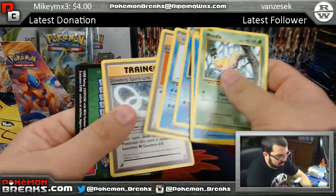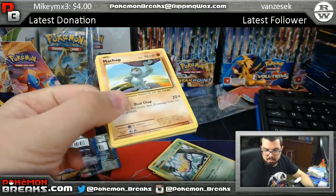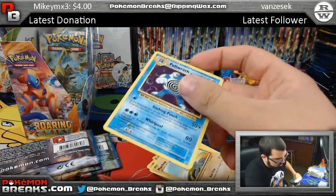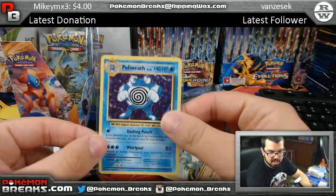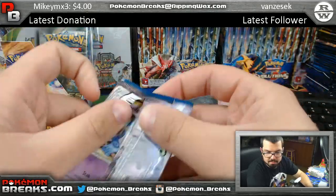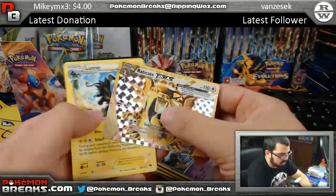Sandshrew, Starmie — not much there. Nidoran, Poliwrath — okay, getting somewhere, right direction. Poliwrath holo, Magmar. Breakpoint — there you go, three Breakpoints coming up. Nice — Radicaté BREAK already!